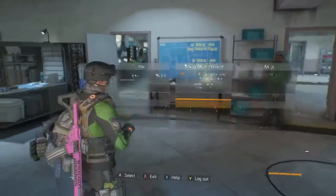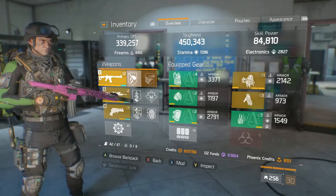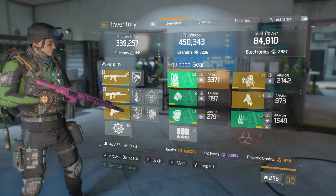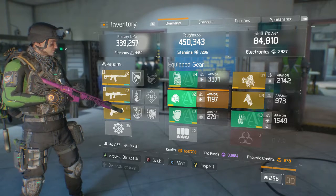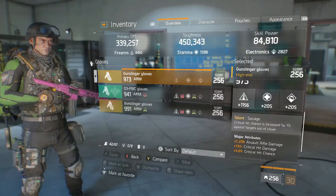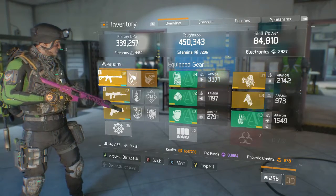I have 339 DPS, 4050 toughness, and 84,000 skill power. I have the Alpha Bridge chest piece, mask, knee pads, and holster, and then I have the god-roll savage gloves and a backpack.